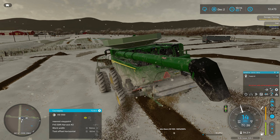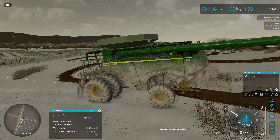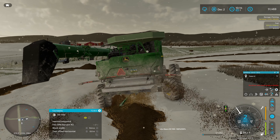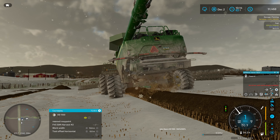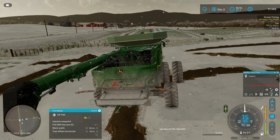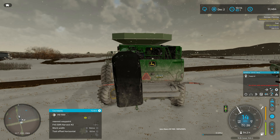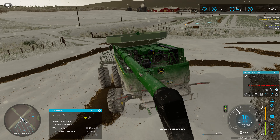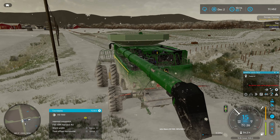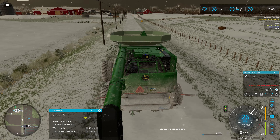I like how our combine looks all snow-covered. But why is it pooping out straw at the back? What the heck is up with that? The straw pile is actually legitimately going up. I have no idea what's going on. We're just going to take the combine back to the farm — no idea why it's outputting straw like that. Very strange things going on here.